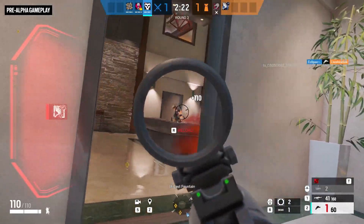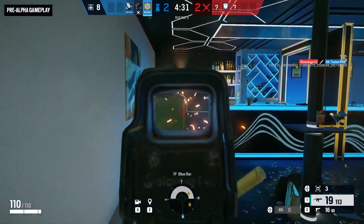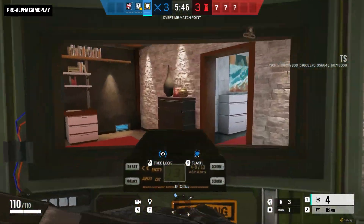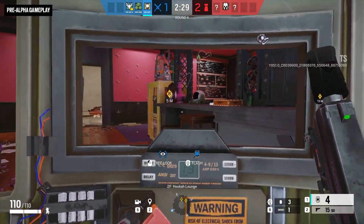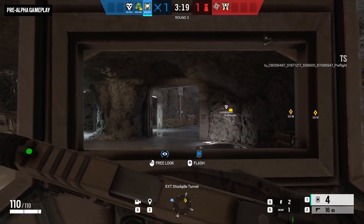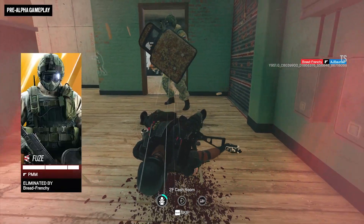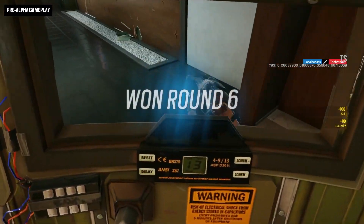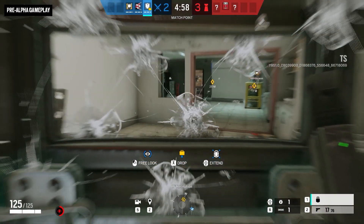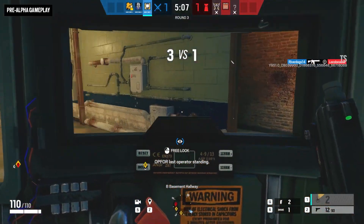Operation Deadly Omen knows how to make an entrance, and with the shield rework bringing new power and functionality to shield-wielding operators, so do Montagne, Blitz, and Fuze. They can now sprint with their shields, burst through barricades swiftly, and throw grenades, reload, or activate their gadget without lowering their shield. The new Free Look ability lets them observe their surroundings to ping gadgets or watch for threats without moving their shield out of position. These three can now lean further into their roles as tanks — who can melee with their shields to knock down and eliminate enemies. Defenders will want to take advantage of the new Suppressive Fire mechanic to slow a shield player's advance and obscure their vision. Note that Osa and Clash are not affected by this rework.